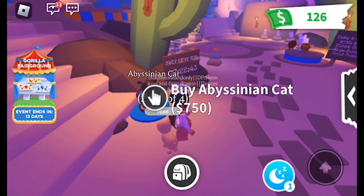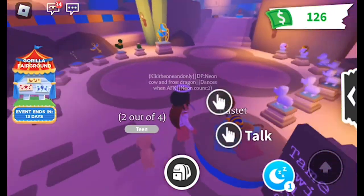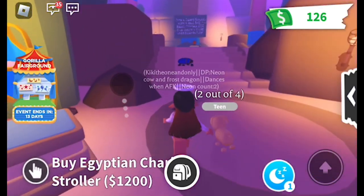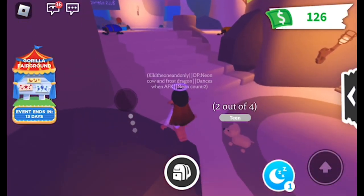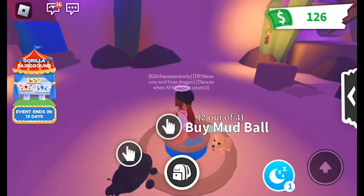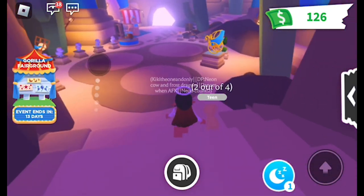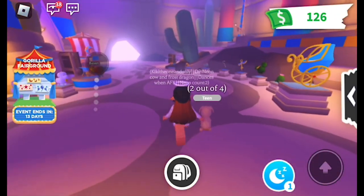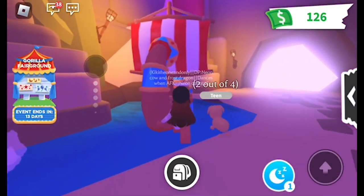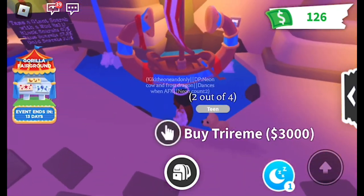This is a cool cat you can buy for 750. To get one of the beetles you have to get a mud ball — if you're new to Adopt Me, the mud ball is around 150 Robux, I'm not sure.